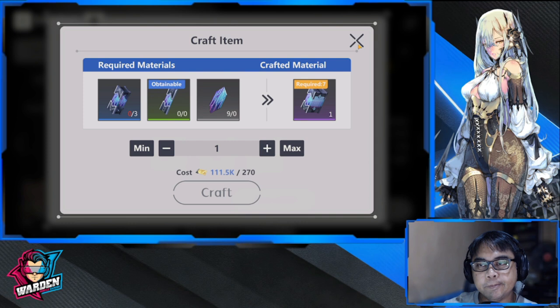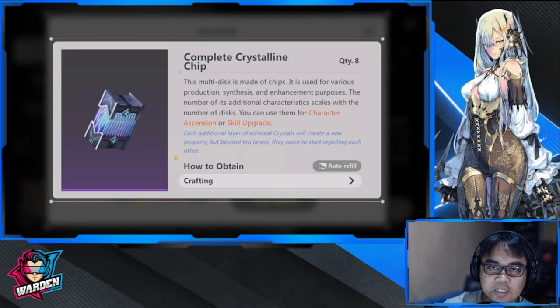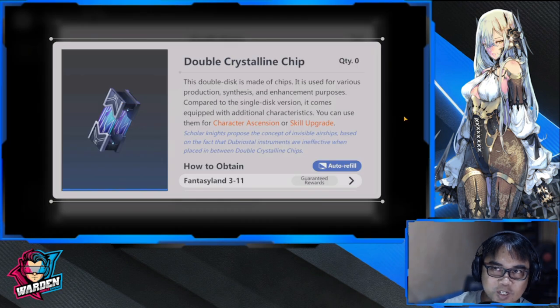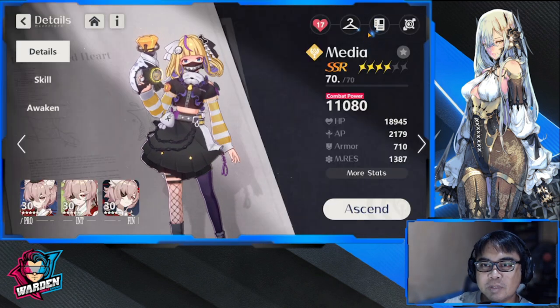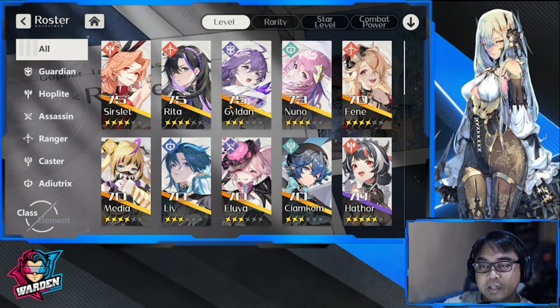You take smaller similar-type materials and combine them up to produce the next tier. To produce one complete crystalline chip you will need three double crystalline chips — so that's a lot of farming just to get past level 70. At this point I'm limiting myself to four characters over 70, probably going to five eventually.